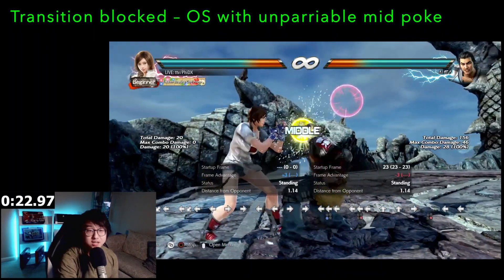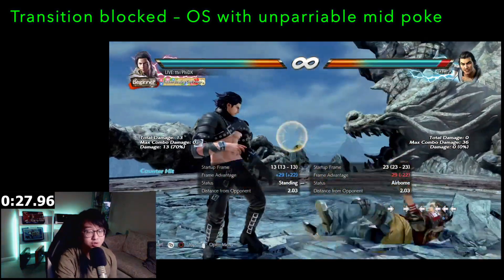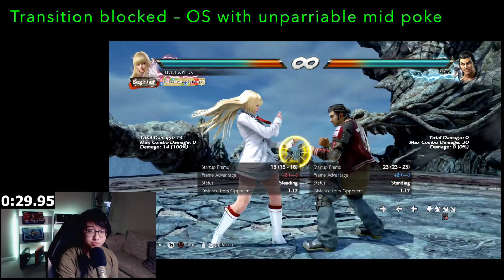If your character has an unparryable poke that's around I-15, it will cover every option. Examples include Asuka back 4, Claudio back 3, and Lily down forward 4.